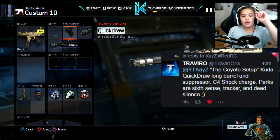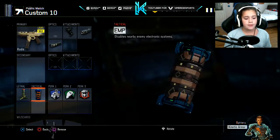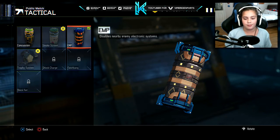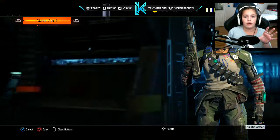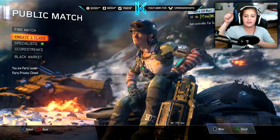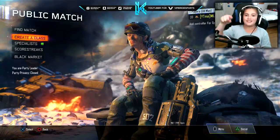We got the CUDA with Quickdraws and Long Barrel Suppressor. For the Lethals he said a C4, but I don't have that so I substituted it with a Tripmine. For the Tactical he said a Shock Charge but I had to substitute it with the EMP. I really like this class, so I'm using it. We have Sixth Sense, Tracker, and he said Dead Silence which I don't have, so we're using Attack Mask. Hopefully you guys are alright with that. We're gonna hop into a game and see if we can get more than 25 kills with this setup — it's a challenge. We don't do anything if we don't, but I do feel like a big loser. So let's hop straight into a game.